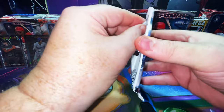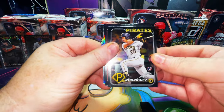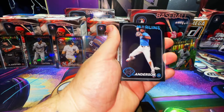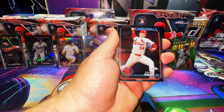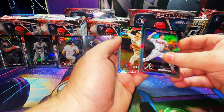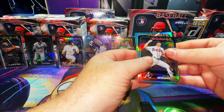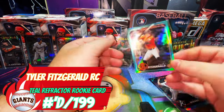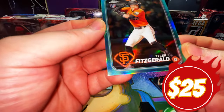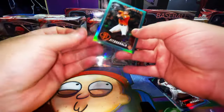Last pack of this break — I really appreciate you guys, subscribe, like, comment, all that good stuff. Give me some feedback in the comments, keep it clean. ND Rodriguez rookie card, Tim Anderson, Sonny Gray, Alan Winn X-Fractor, Justin Martinez. I think this is a numbered card — Tyler Fitzgerald — yes, numbered to 199! It's number 110 of 199. Let's go — one of the hottest players in baseball!